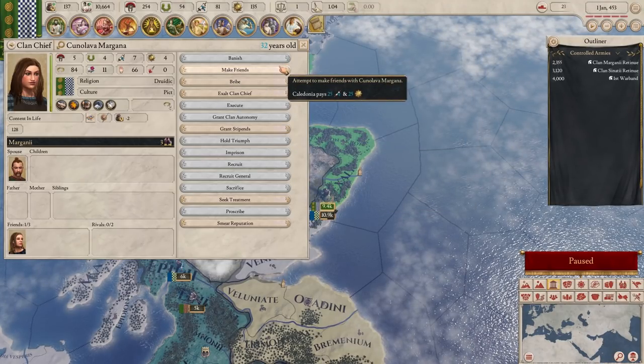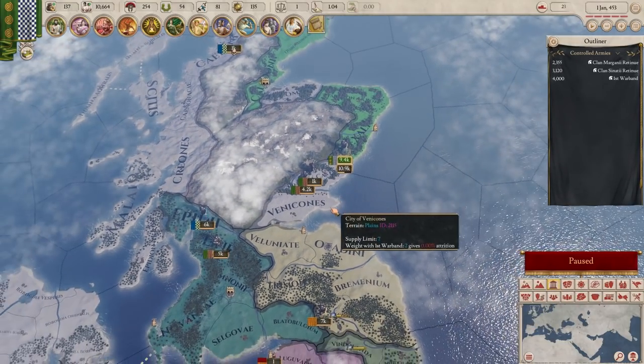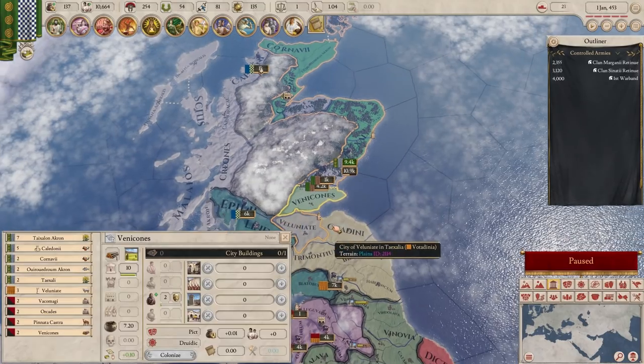We could bribe them, we could try and just be friends with them - all sorts of different things we could do. But we don't need to worry about that right now because I think it's time to declare a war.